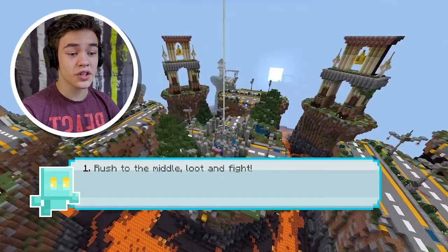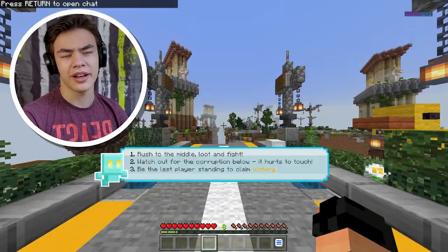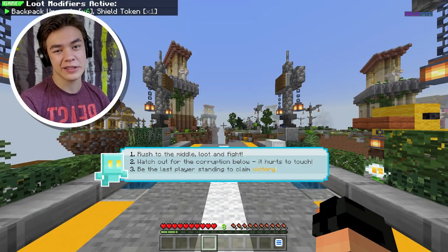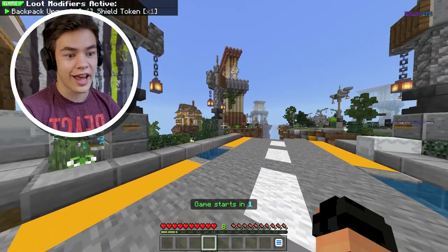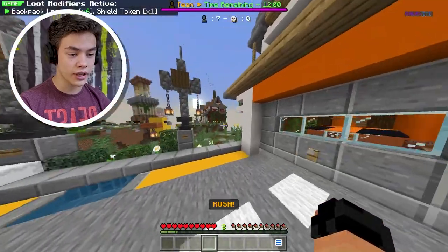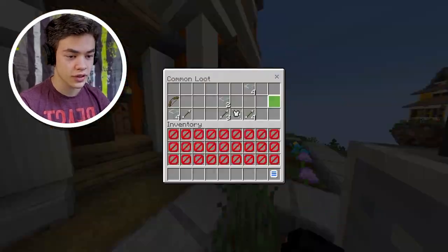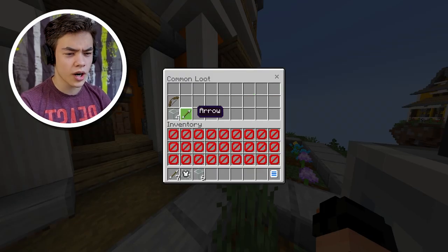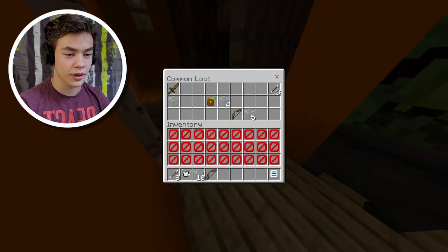Look at this — rush to the middle, loot, and fight. Watch out for the corruption blow, it hurts a touch. Be the last player standing to claim victory. Sounds easy enough. Let's see if there are any chests around here. Okay, there's a chest — we got an arrow, tier one armor, and a tier one bow. If we get another tier one bow, we can combine it to get a tier two bow.